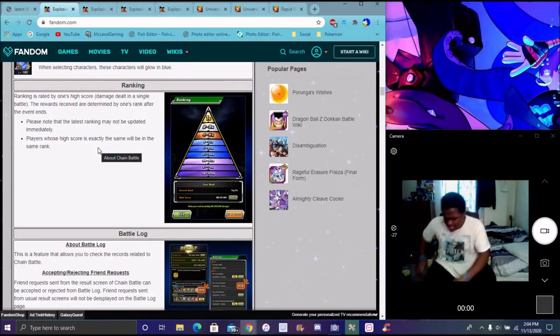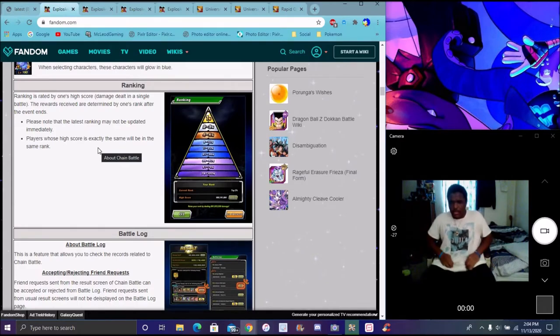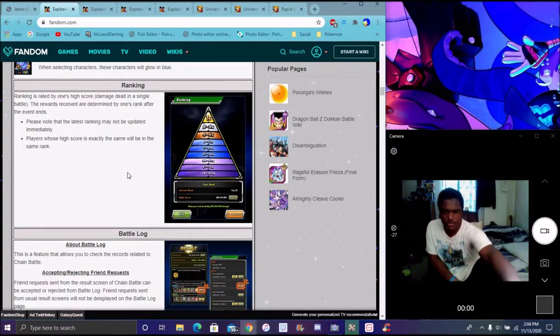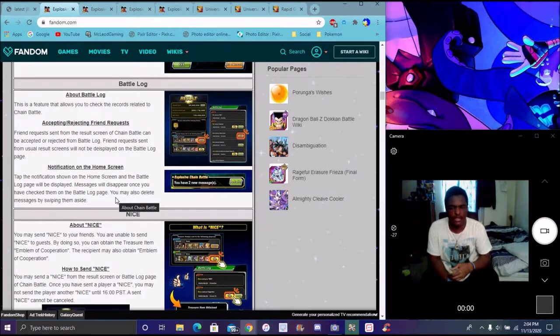You have your ranking pyramid right here. You can rank up — the more damage you do, the more advantage characters you bring, it will factor into this. It is kind of difficult when you first start, but it'll get easier the more you do it. You can see your friends getting new rankings. RNG — that's pretty much what this mode is. I do kind of hate that, but overall I still like the mode. I have fun doing it.